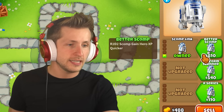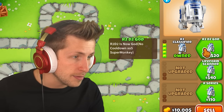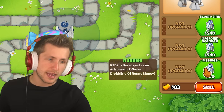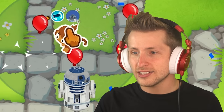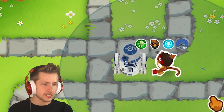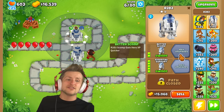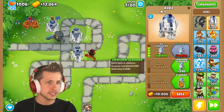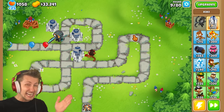R2-D2 increases hero XP, then you gain hero XP quicker, then even more hero XP — R2-D2 is now classified as a war hero. There's a portal ability on one path. On the bottom path, R2-D2 is developed as an astromech R series. He attacks super fast and makes $10,000 a round. We're generating 500 lives per round, and Quincy is leveling up super fast. R2-D2 has made $50,000 — that is insane, but not as insane as the last and final mod.